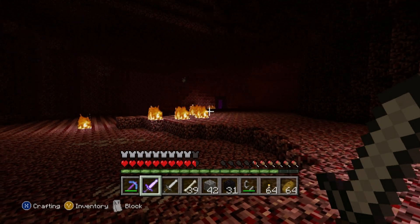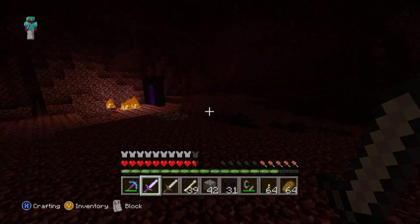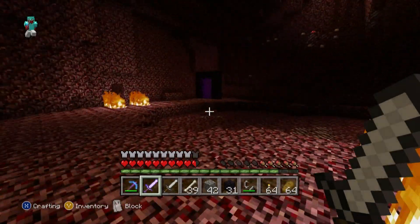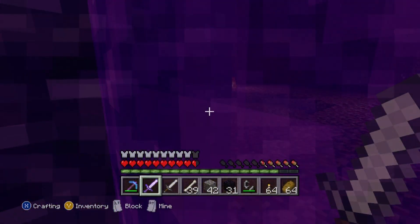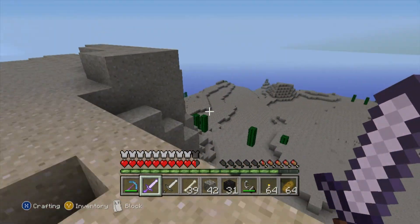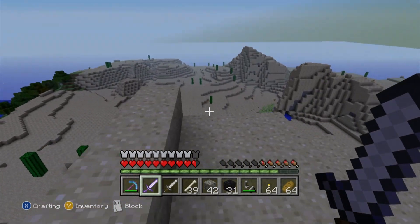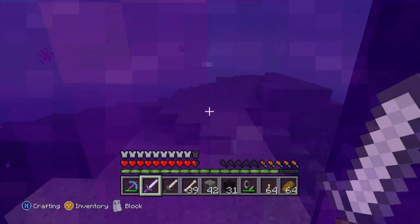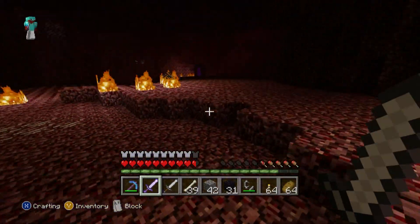Wait — that's my other nether portal. This is one that I placed — this is like the first time I ever came to the nether. But I'm so far away, that's impossible, that doesn't make any sense. The other nether portal would take us back to... I didn't realize, because I destroyed the counterpart to that one. If I go through this I should go back to the compound.